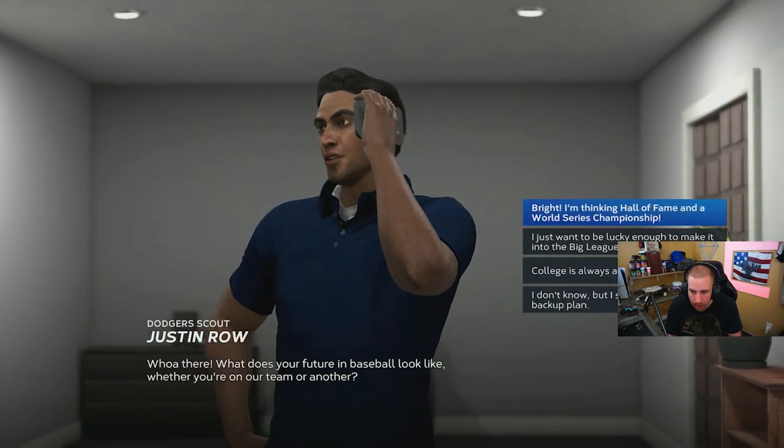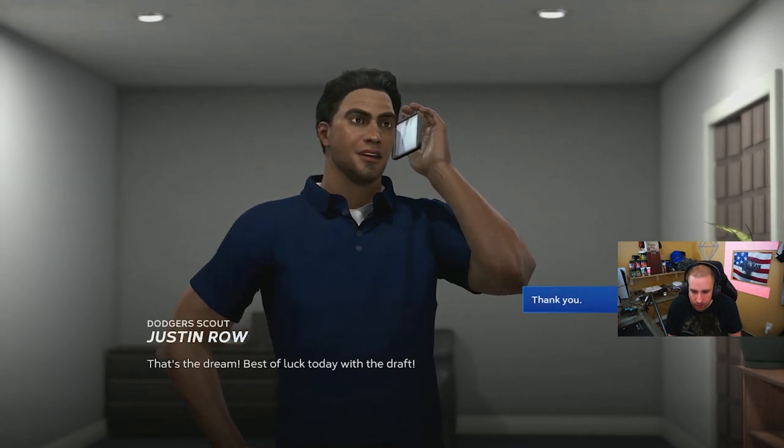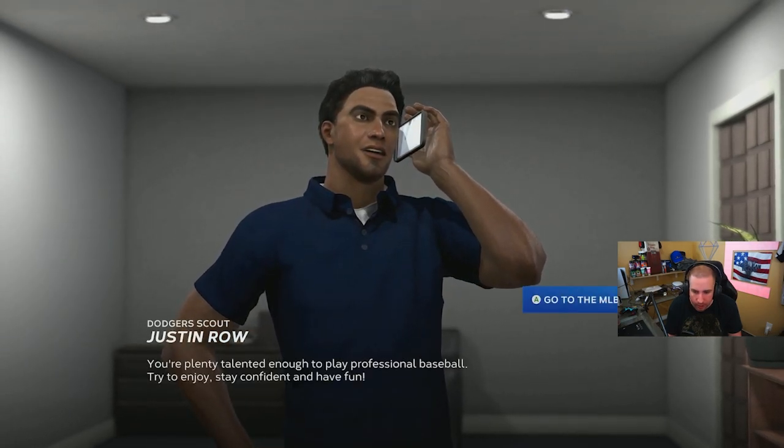That works right there. Skip — pretty much click anything you can to get out of this. Go to the draft. And then once you get drafted and get into the main menu, we're going to go ahead and back out.